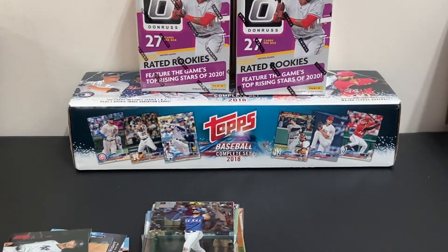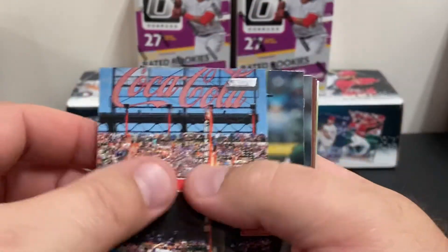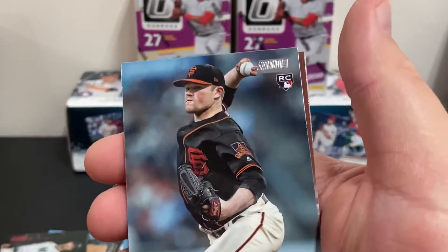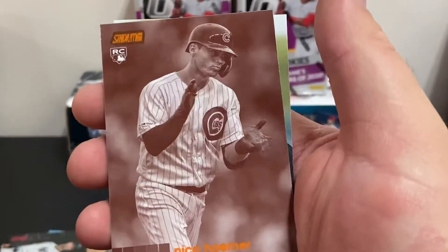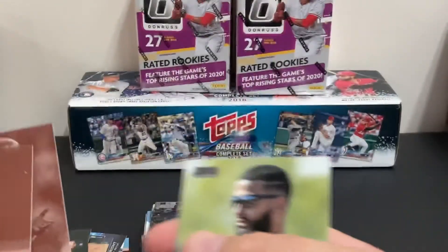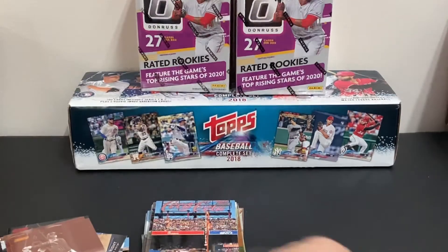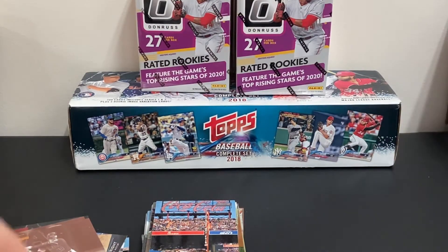Now we're down to the last two packs. Here's a Jacob deGrom with a Coca-Cola shot in the background. There's an Austin Nola rookie, there's a Logan Webb rookie, there's a Shohei Ohtani sepia card, and a Nico Hoerner rookie sepia card. Awesome. And Nomar Mazara. I'm very impressed with the Stadium Club — very nice set, a lot of rookies, a lot of very good cards, a lot of very good photography.